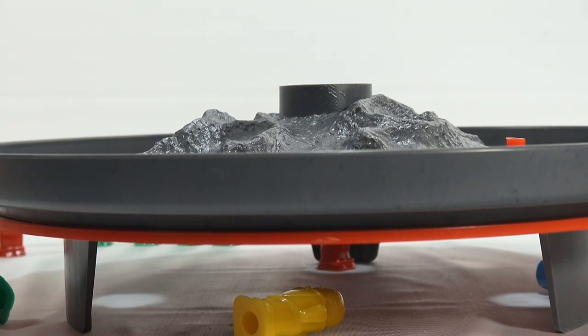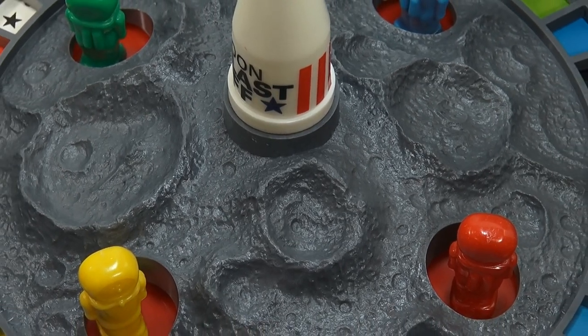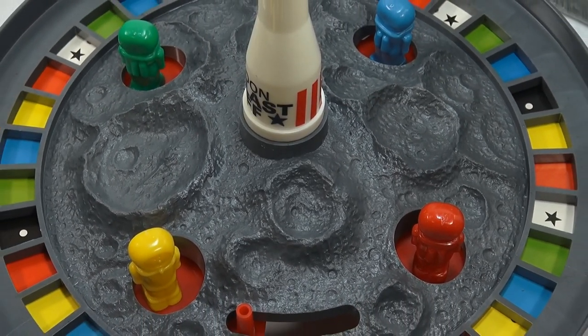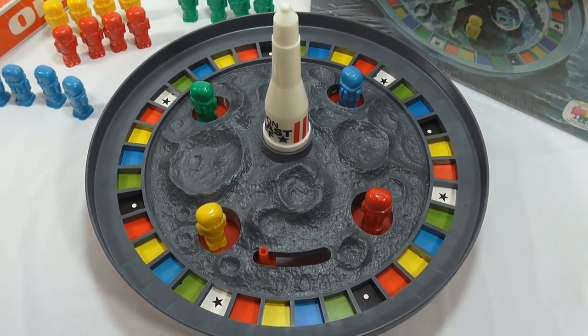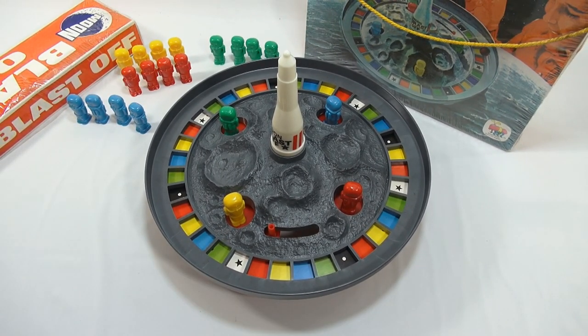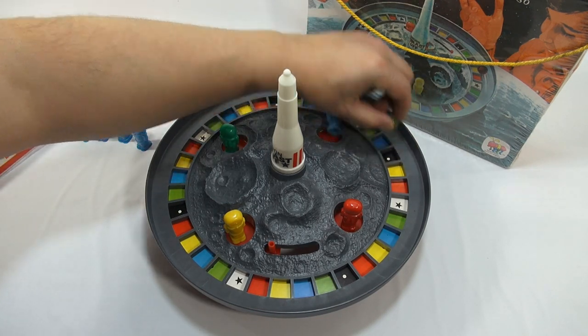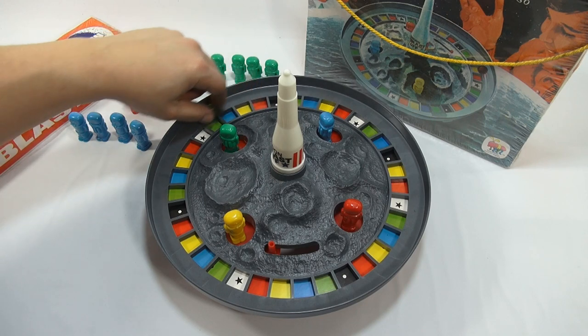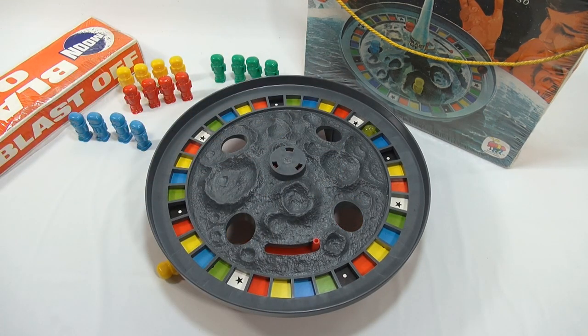Let me come back and get to the game board again. So how's that for a game? That is the close-up of the moon's surface. Hope you enjoyed the underside view just to see what happens down there. And that's it — that is the game Blast Off. Let me just give it one more spin. It's a colorful, looks like a fun game. Here we go. Blue — give me a blue. I could blast off. Either way, that's the game Blast Off. Thanks for watching.